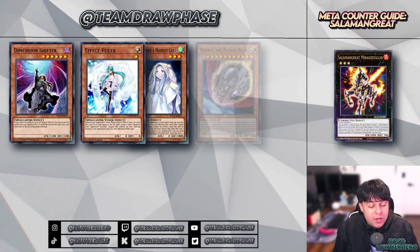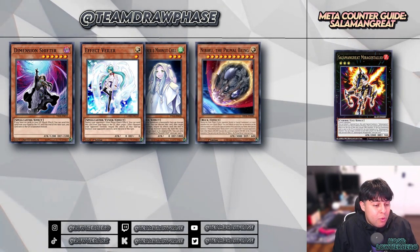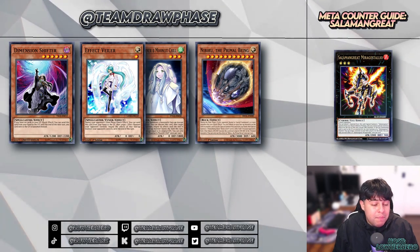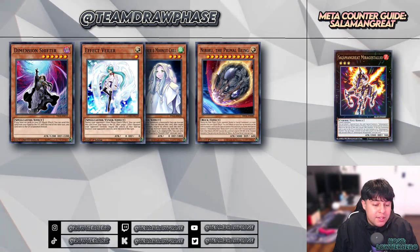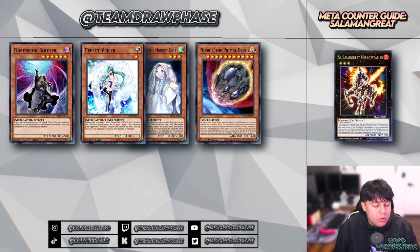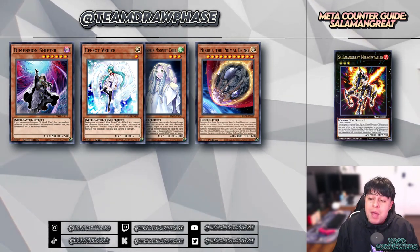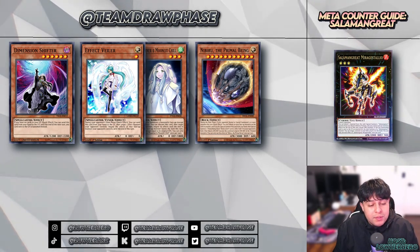The next card is Nibiru. This being a combo deck, Salamangreat often summons five or sometimes more monsters in one turn depending on the variant. Dropping Nibiru will decimate the deck — I'm not kidding, this is their biggest Achilles heel.